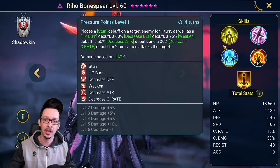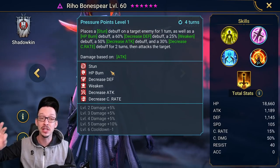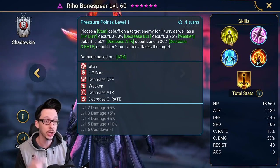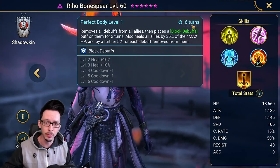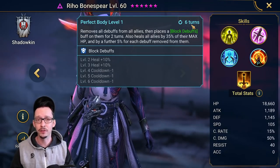This skill right here has a stun, but also HP burn, decrease defense, weaken, decrease attack, and decrease crit rate — for the clan boss this is most likely very good. The A1 has continuous heals, and this skill here provides block debuffs for two turns on a three-turn cooldown, removes all debuffs from all allies, and on top of that heals them. Let's go take her for a spin.